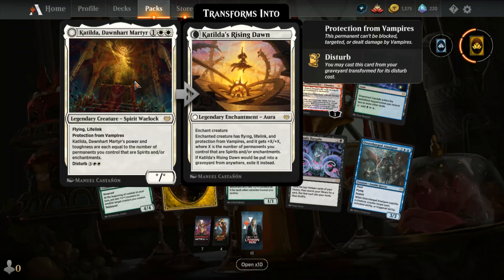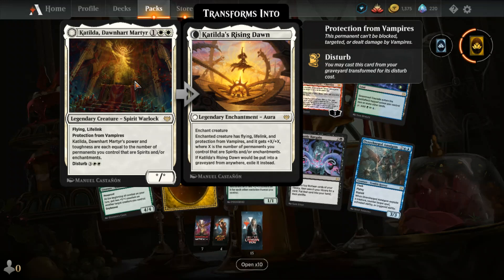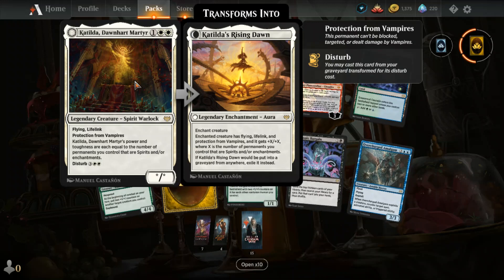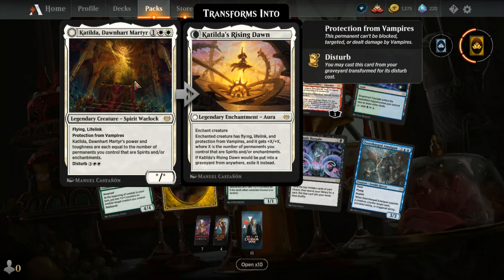We have Catilda, Dawnheart Martyr — and it's a flip card! The other side is Catilda's Rising Dawn. So much going on. I'm kind of skipping through the rares so we can get to the two mythics — well, technically four mythics.